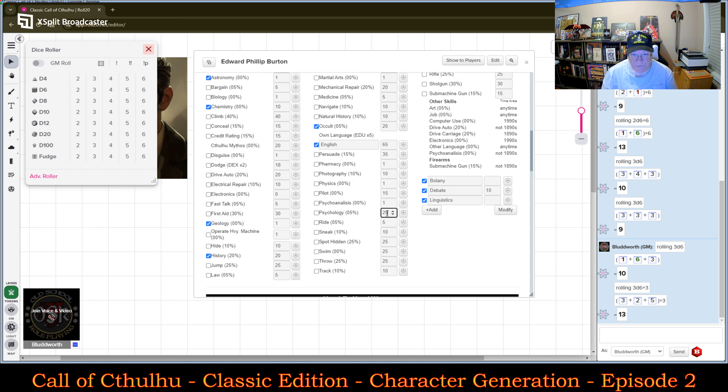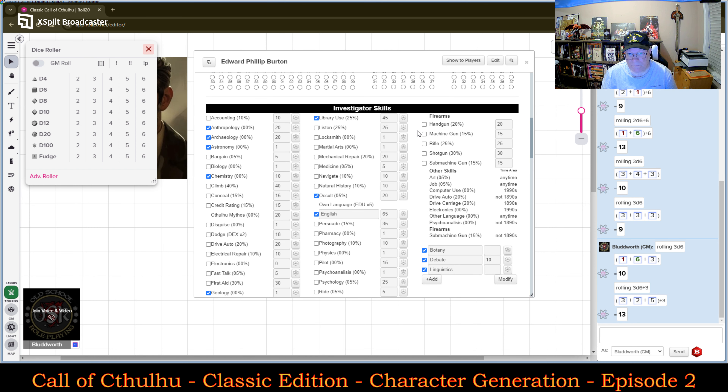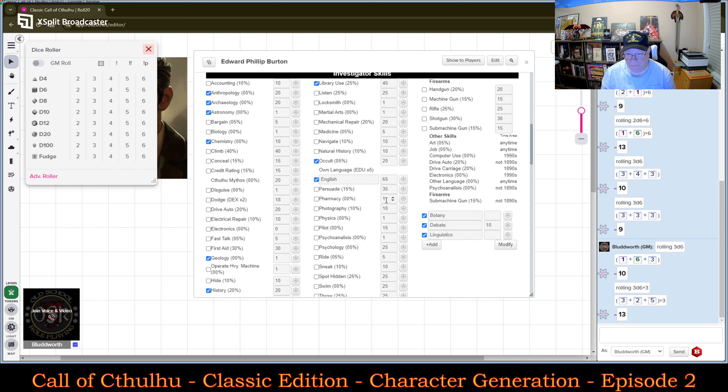Surprising how people end up with starting firearms skills — in the original system they don't actually have that, but they do have it on the attacks chart. For Botany and Linguistics: I'm not going to bother with skipping Linguistics — I want to add 20 points there. So he is going to have 20 points in Linguistics. That comes from his original pool.